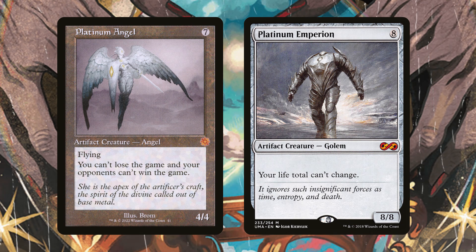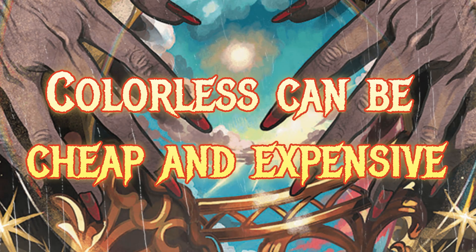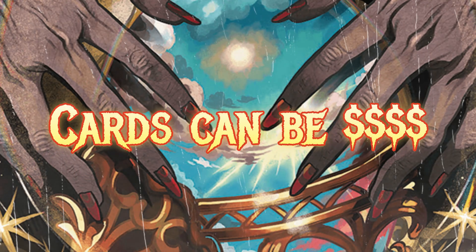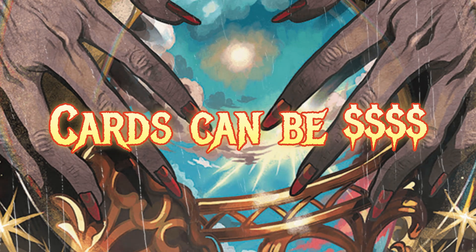Platinum Emperion has the ability where your life total can't change — so if you have a lot of burn spells dealing damage to everybody, your life total can't change but everybody else's can. Both of these cards can be very good situational pieces. For example, if somebody is swinging in for a billion damage with Craterhoof and you have a Liberator on the battlefield, you can flash in Platinum Emperion or Platinum Angel so you can't lose the game. They're situational, but worth mentioning especially in a colorless-heavy build.